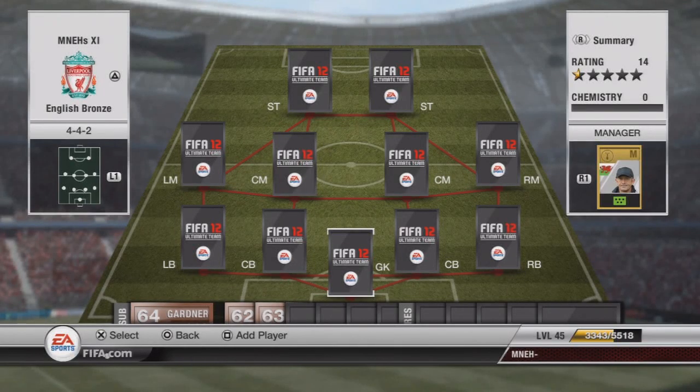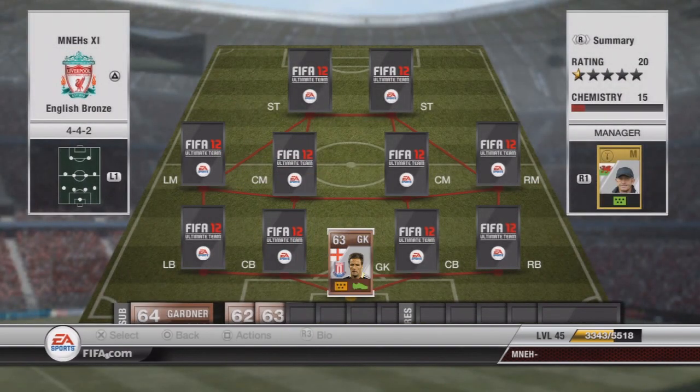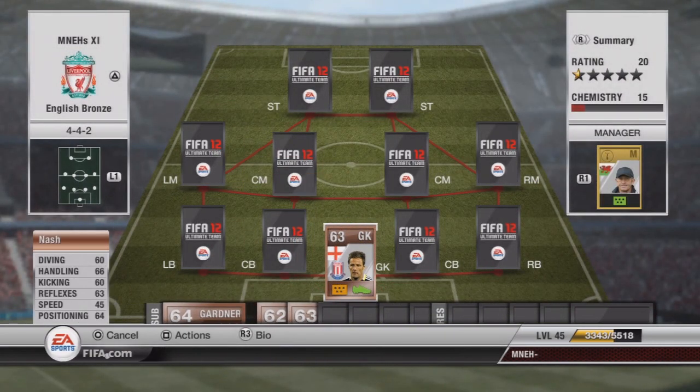Hey, what's going on guys? It's Moony here and today I have another squad builder for you. Today is my first bronze team I've ever built — it's an English bronze team, and to be honest it's one of my favorite teams I've ever played with. In goal we've got Nash, he's gonna cost about 400 coins, and for this team the 4-4-2 formation has been used for the first time in my squad builders.